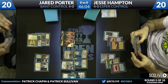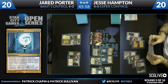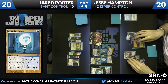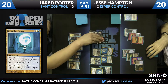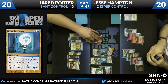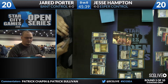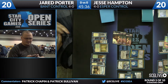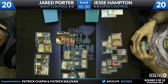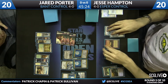Jared draws a card and passes the turn with Dissolve in hand and the mana to cast it, with a slight edge on the board. Jesse plays a land and says go. Three damage comes across. Jared is simply happy to sit on his hands. Sphinx's Revelation comes for Jesse — is this a turning point? He's got something going now.